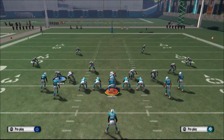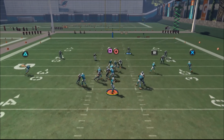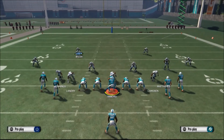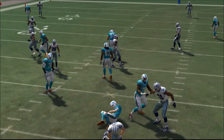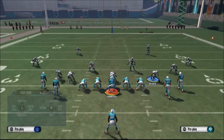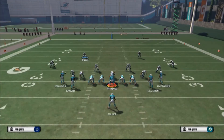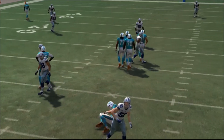All you gotta do is hop blitz left — that's the linebacker — and re-blitz the left cornerback. But if he doesn't come through the A-gap, you get that linebacker who will always come through. Just like that. You can also make this a four-man by doing the same setup — put him in a man or zone, then re-blitz the left outside linebacker and this cornerback.